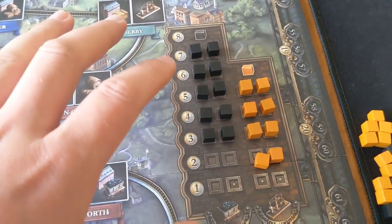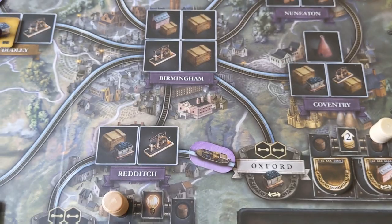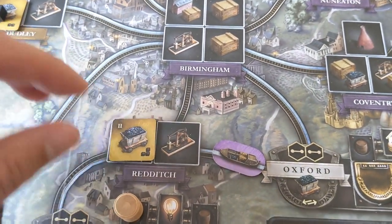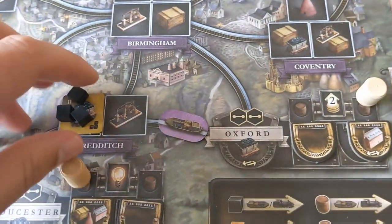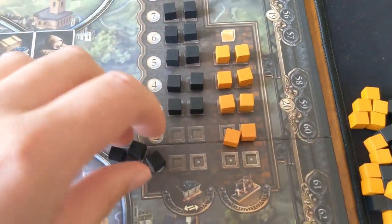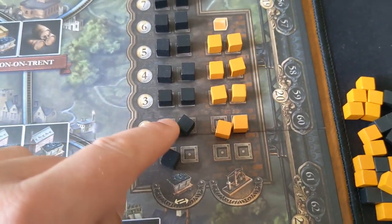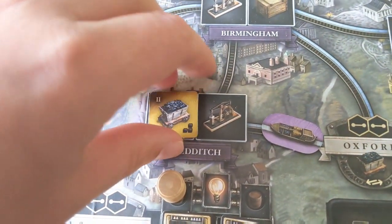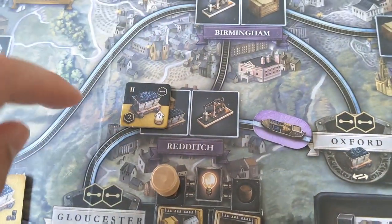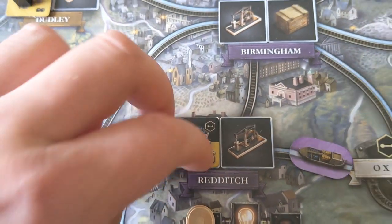If the resource market ever needs to be filled back up, and you build one of these coal mines connecting to one of these market symbols, then you will automatically fill the resource market back up and get the money depicted on there — for example, five coins. Additionally, if you ever run out of cubes on a coal mine or steelworks, you flip them over and get all the rewards. For example, here I would automatically go up seven on the income track.